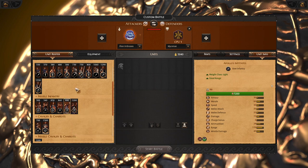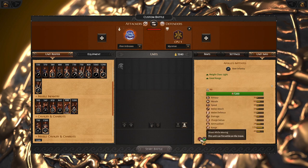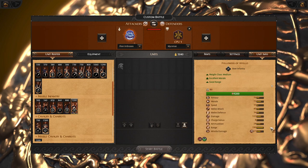Continuing with the archer line — Eleon Imbrasos is good with archers. These Apollo Initiates have amazing range of 170, which is solid end-game range. They might not have great weapon stats, but they deal a lot of missile damage and can deal damage while moving. The end-game upgrade has an amazing 190 range — this is truly long range — and it deals tons of pierce damage. Very similar to Paris, also dealing long-range damage. Very solid and strong.